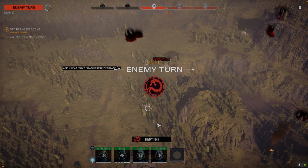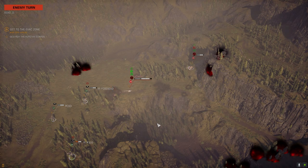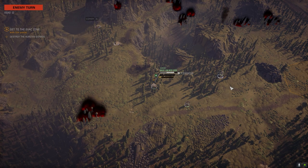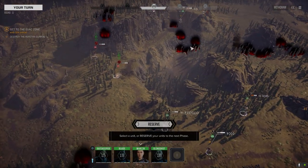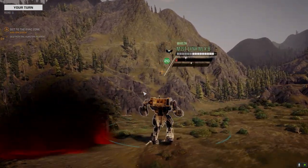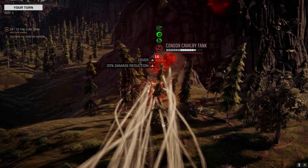Got a pair of AC 5s to deal with now. These guys need to stay at range. That's our escape point — but really, what are we escaping from? We've got these guys surrounded now. 75% chance to hit — nice.